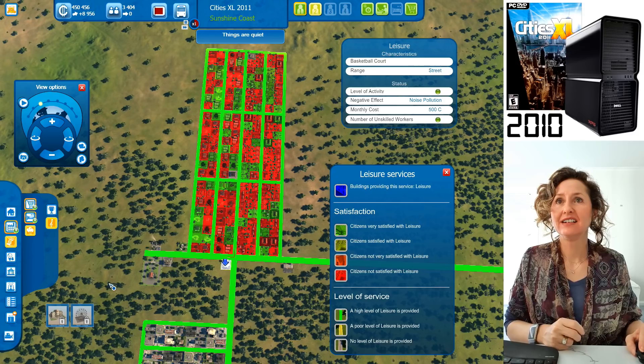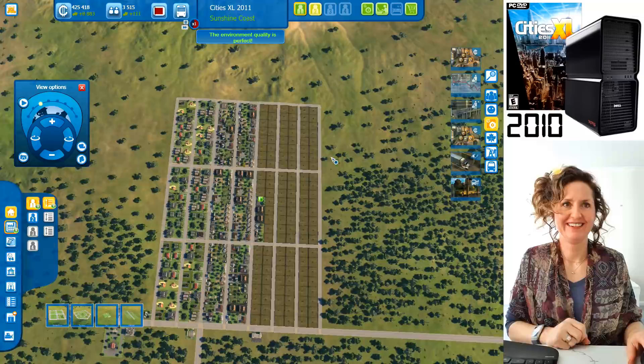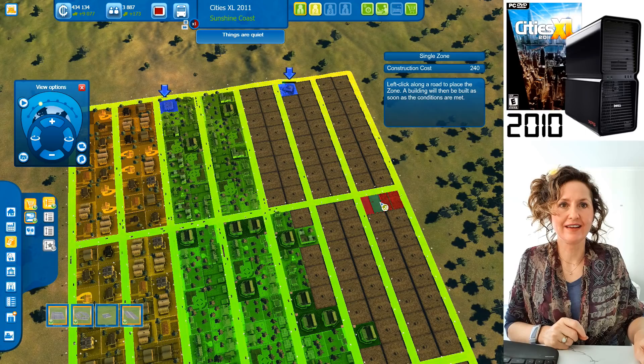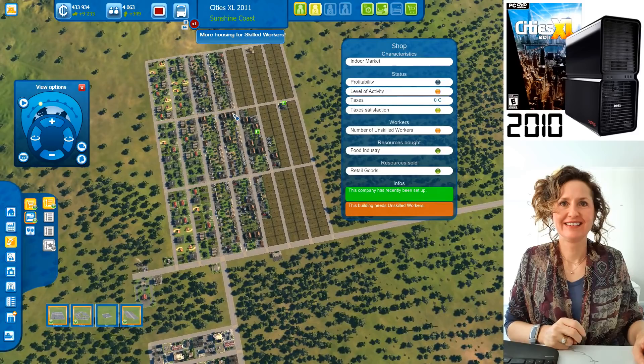Let's do another row of unskilled housing to get more people moving in. At 5,000 people, you unlock medium density so you can pack a lot more people into a smaller area. You can use a free zone to give the area a different look, or keep it organized in straight rows. We now need more shops too.